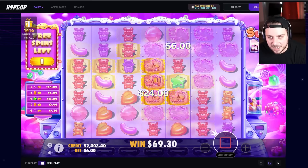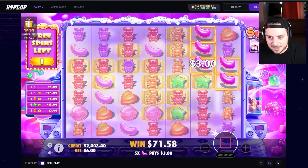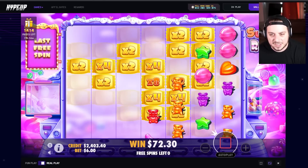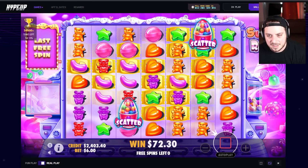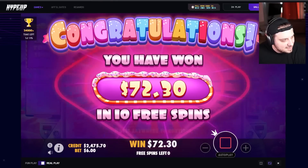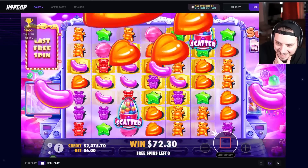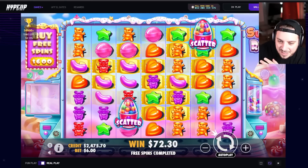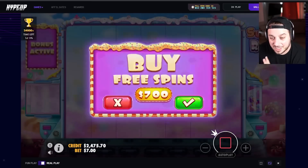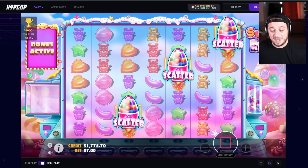Nice orange hit. Give me reds again. The middle part is building all of a sudden - orange bears, green stars. Last spin with two 8x's and a scatter bait. That's it. I don't think I've ever seen a slot more consistent at being bad and doing the same things every single bonus buy other than Sugar Rush. There's nothing else I can say about it.